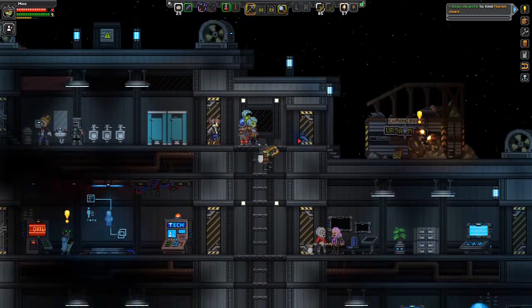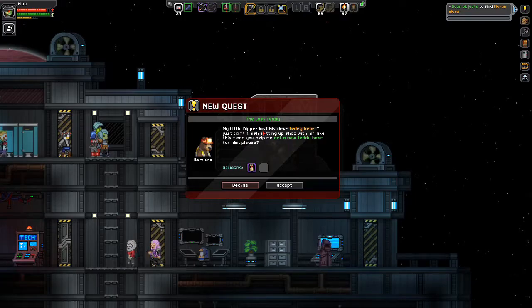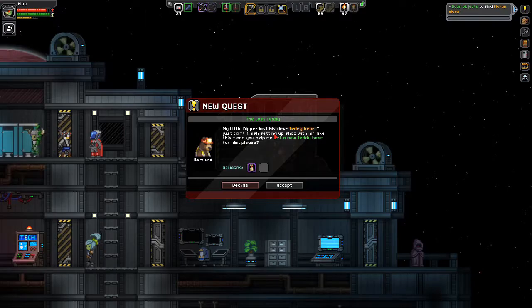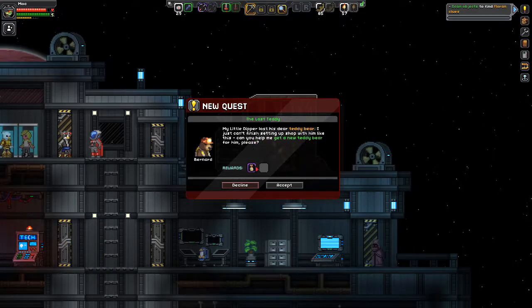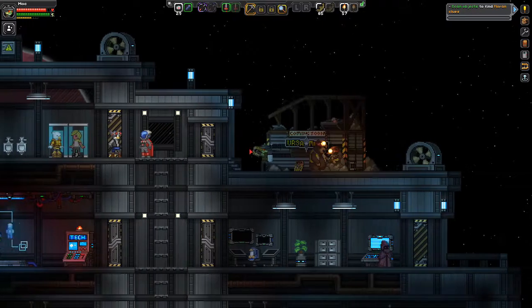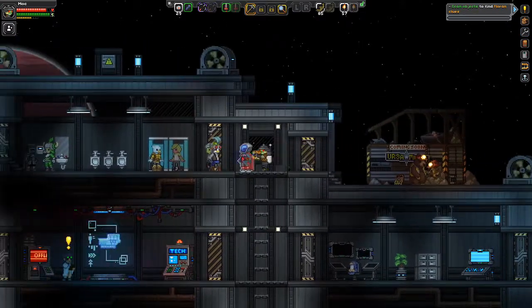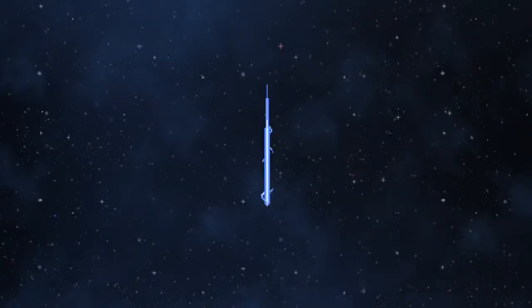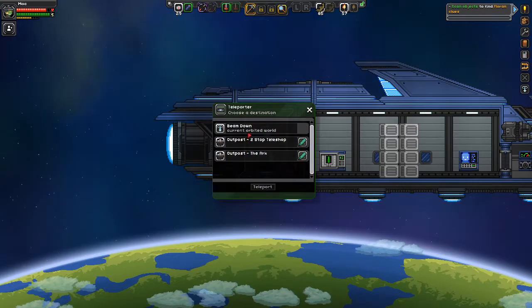Who else has a quest here? Let's go talk to the bear over here and see what he's got for us. My little Dipper lost his dear teddy bear. I just can't finish setting up ship with him like this — can you help me get a new teddy bear for him? We'll accept this quest. The thing about this quest is I have the ability to craft this teddy bear, but it requires a lot of stuff. Let's go look at what it takes.